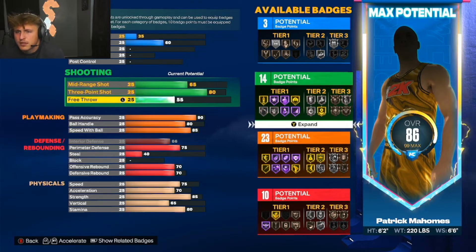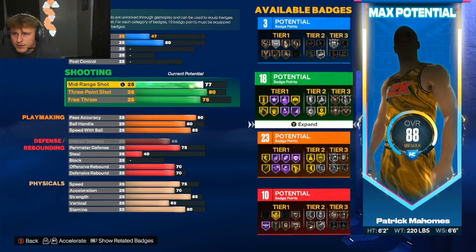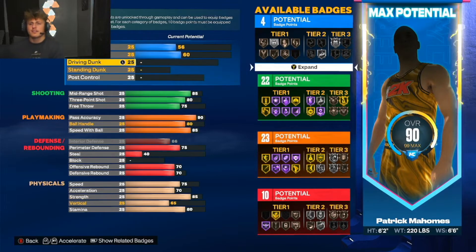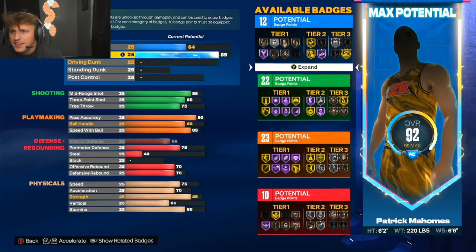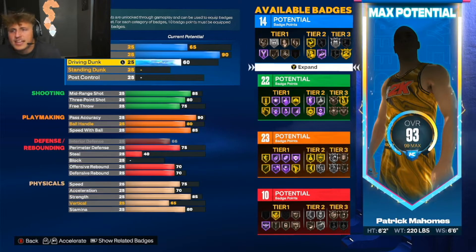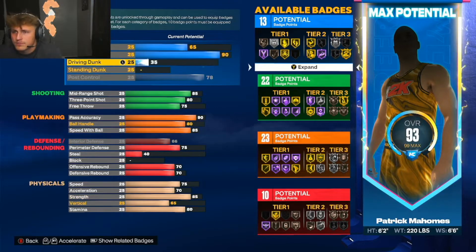Three point - I'm gonna say 80. Free throw 70-75. Mid range I feel like would be better than his three. Driving layup - I don't think he can dunk, I think he can do some crazy layups, so we'll give him a 90 layup. Close shot and driving dunk - we'll make it so he can dunk but it's not gonna be crazy.